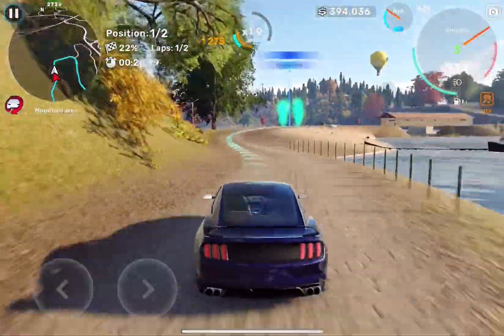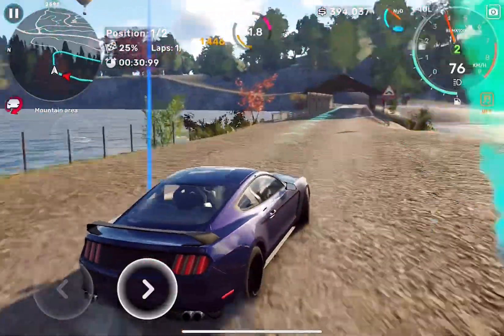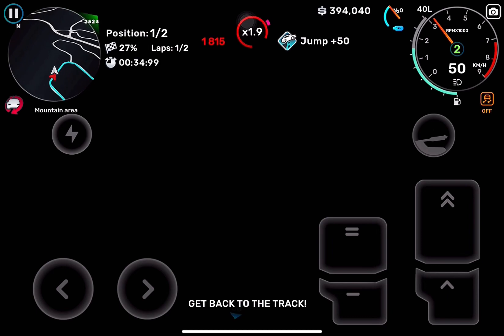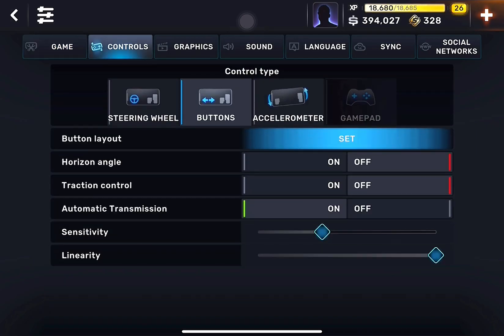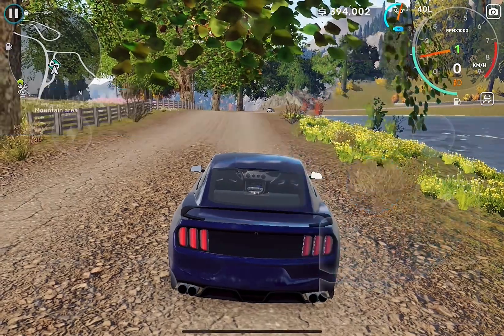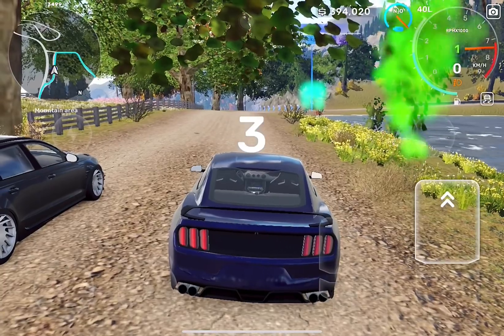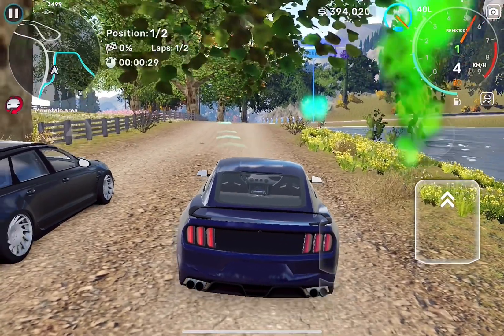In this video I'll tell you how you can fix the black screen problem. As you can see, my game screen is black now. So how you can fix that — go to the settings and change your graphics to low. As you can see, the game is fine now and you're not getting any black screen problem.